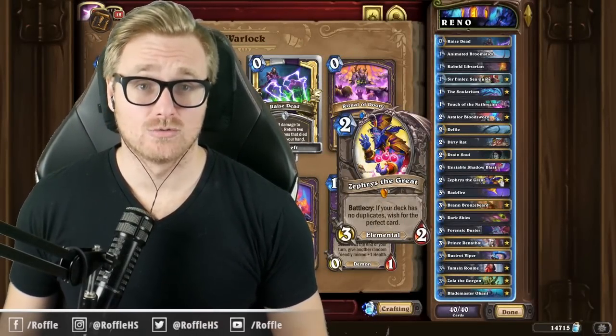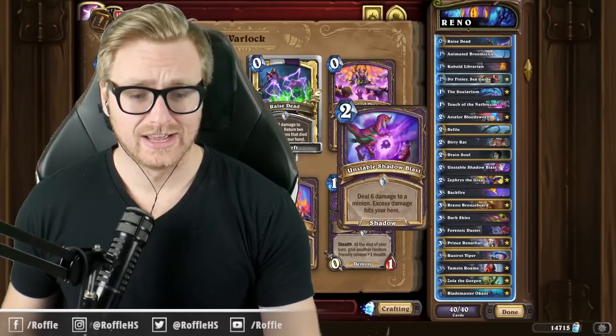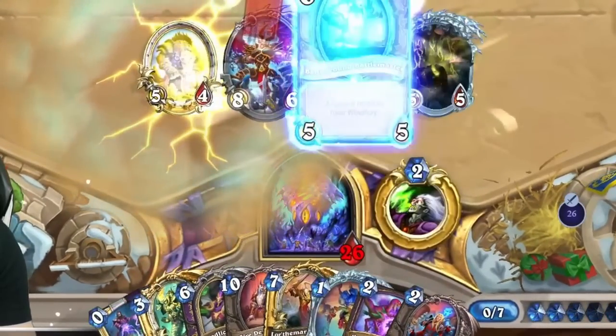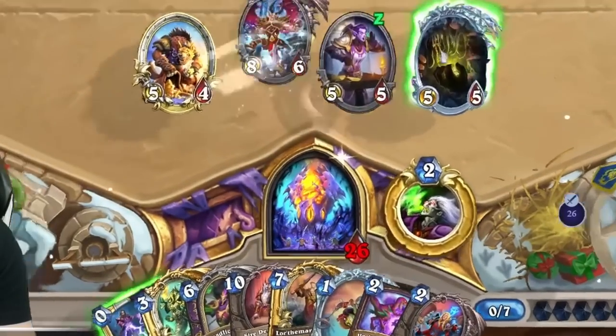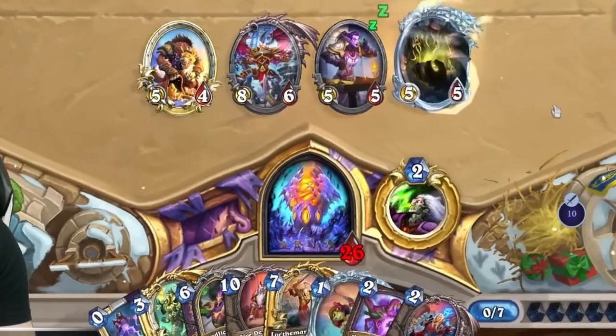Alright folks, the deck is Reno Warlock. The goal of the deck is to remove our opponent's stuff until they have no stuff, and then bash them in the face with big minions — either from Sea Devil Stinger into Gigafin, or we can get Molten and Mountain Giants down into a big Battlegrounds Battlemaster turn.